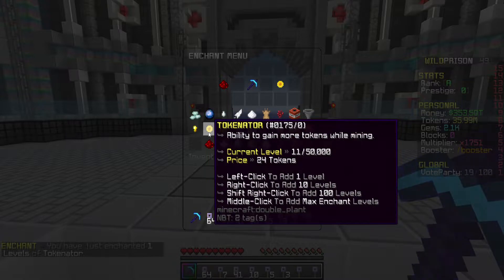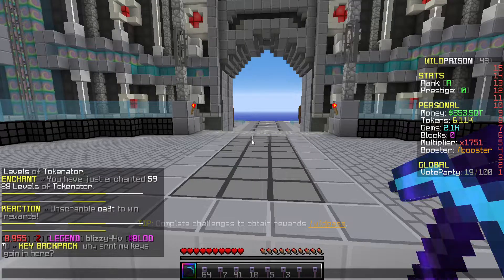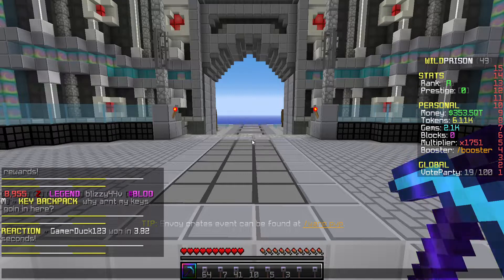We actually have a bunch of tokens. Let's just spend everything on tokenator, to be honest. That's going to get us 5,000 levels. We have 6,000 out of 50,000. That should be very nice.